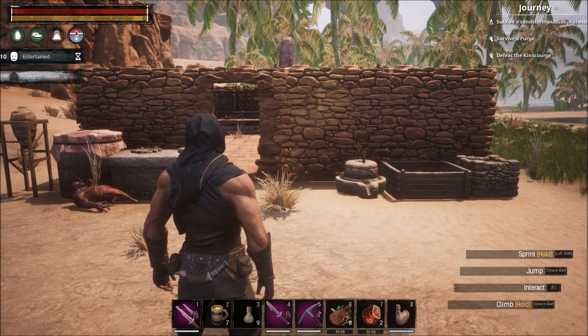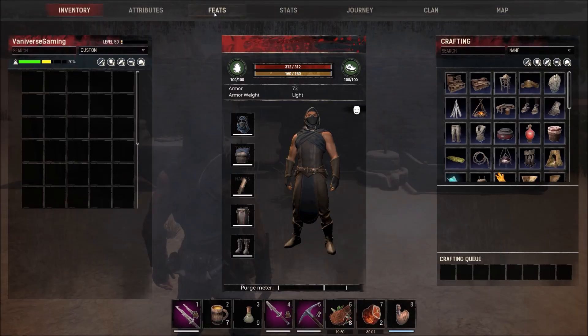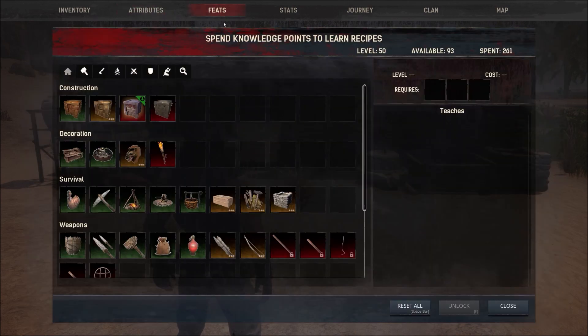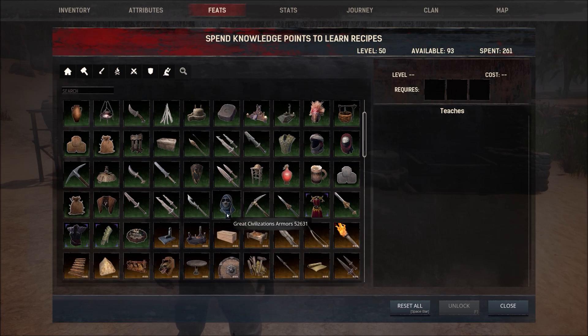A couple things to note before we get started: because we're going to the Temple of Frost you're going to need some food and drink that warms you up. I would suggest that you're level 50 to do this. The reason why is because on your attributes you can get to 40 points in strength, which gives you the ability called 'Brutal Strikes' - every heavy attack now inflicts 25% more damage. Since we use daggers and two-handers a lot, this is a big boost in damage.